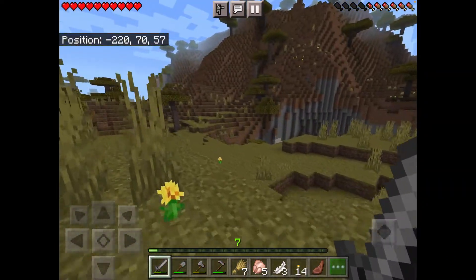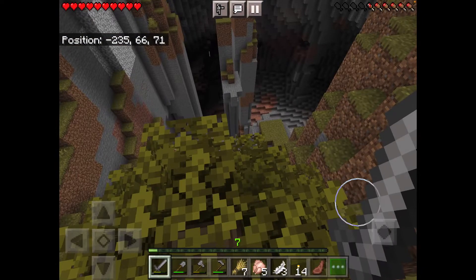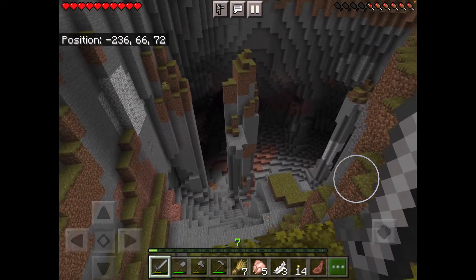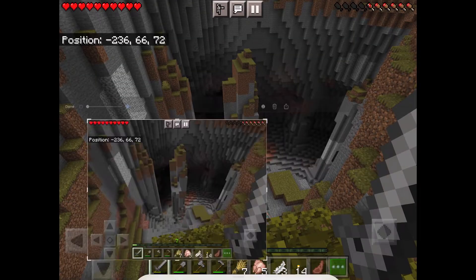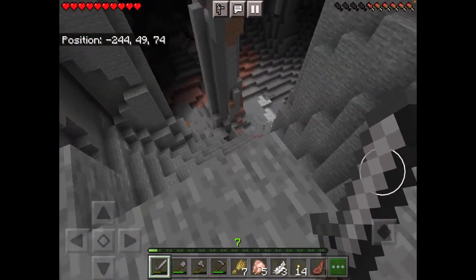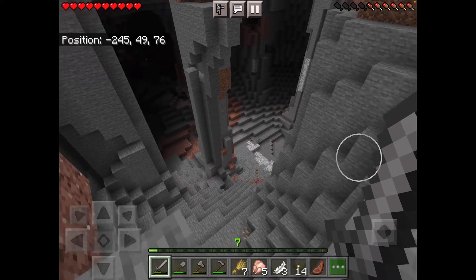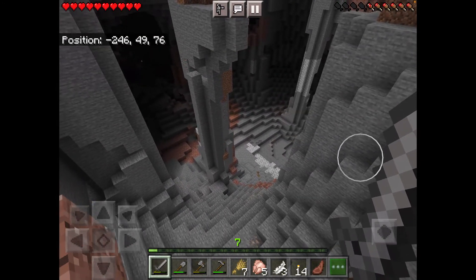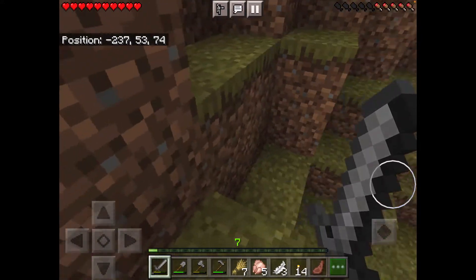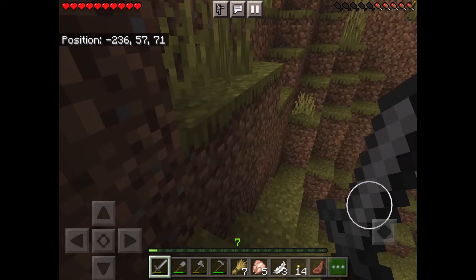No luck with cows, but I found a big cave. Wait, is that iron down there? I see copper but I think that's iron too. Let me save these coordinates. There's iron right there but it's a big drop, and I see more iron over there. I don't want to go down right now — I definitely need a water bucket. Let's continue our quest for cows.